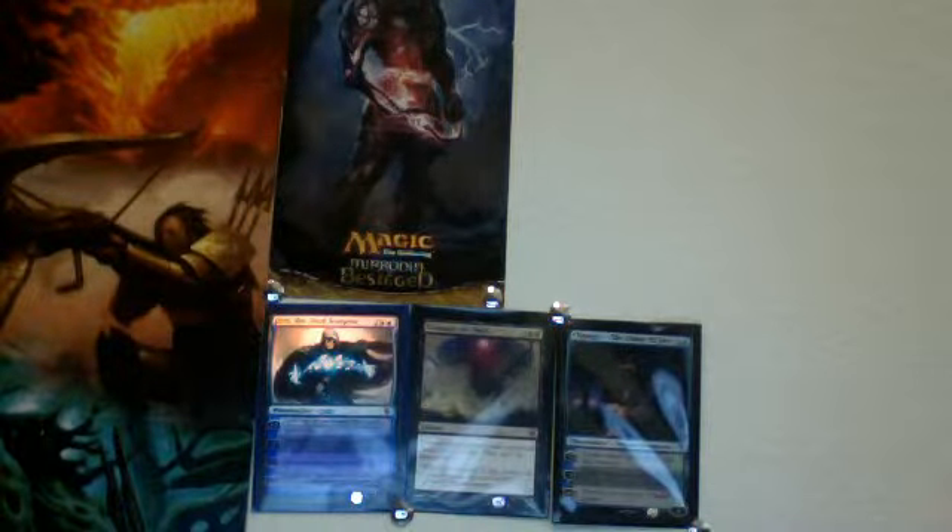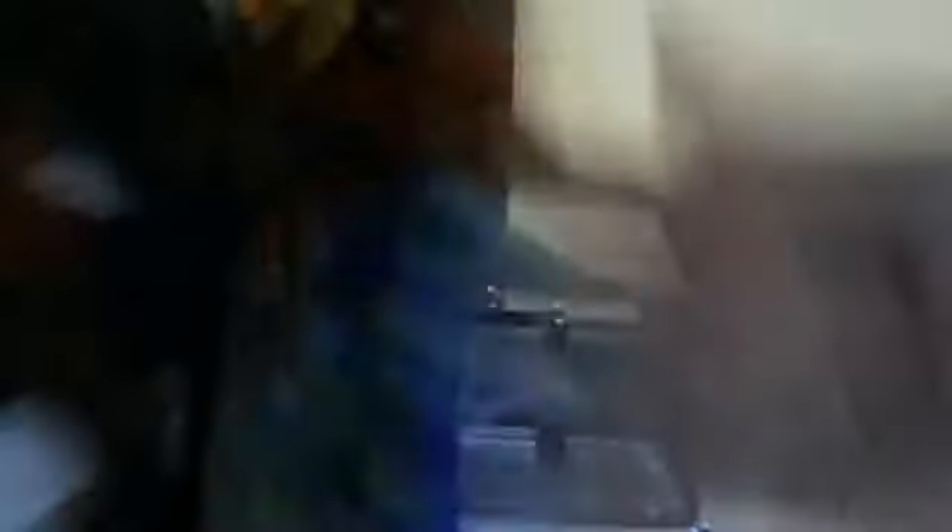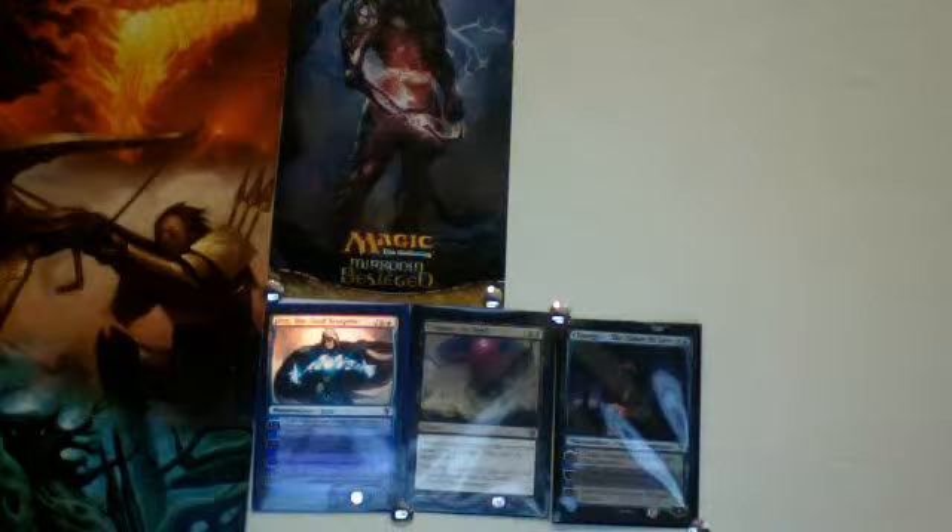And then a land for my Commander deck. I also picked up this comic book with Dak Faden in it, which comes with the alternate art Faithless Looting. I also picked up two packs of Dark Ascension, so let's get these open.